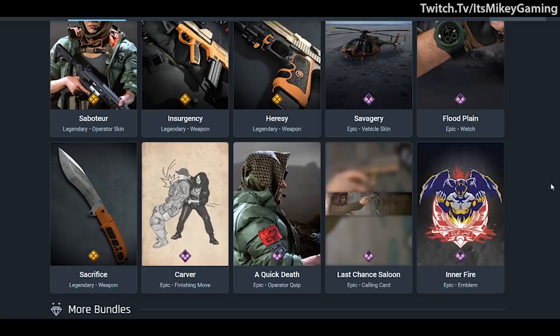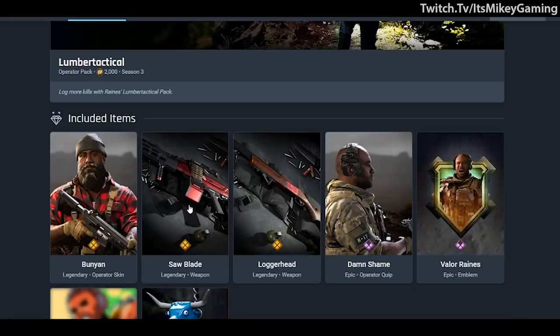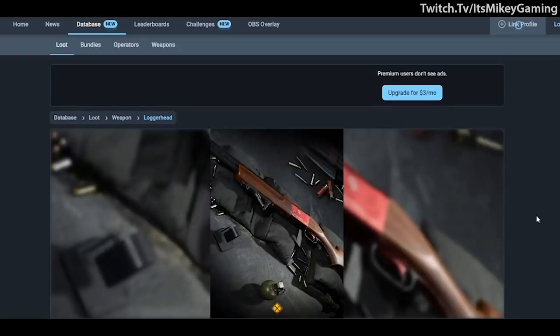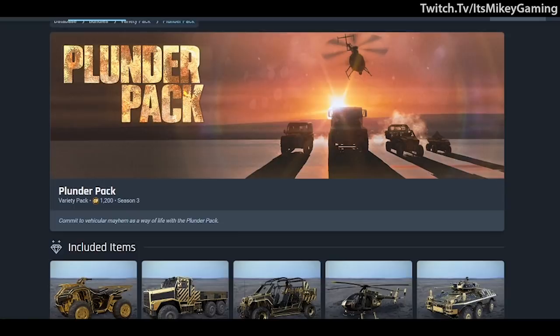Next is Lumber Tactical at 2000 COD points, which includes the Bunion skin for Raines. For the M91 you get 'The Saw Blade' and for the 725 'The Loggerhead' — kind of a lumberjack theme. It comes with an animated emblem, a quip, a blueprint, and an animated calling card.